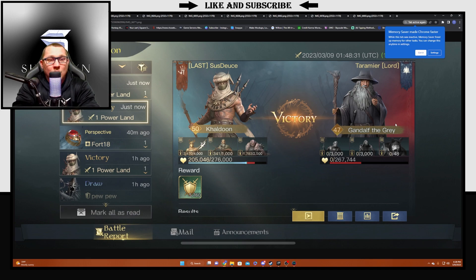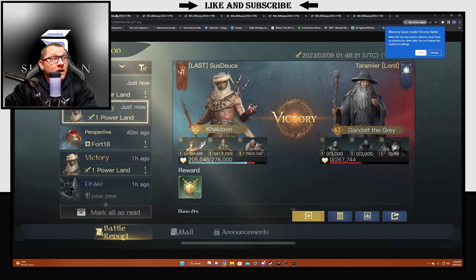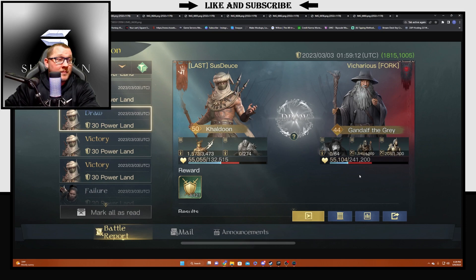The first report I'll show you is a Khaldun versus a Gandalf. This Gandalf is running Alchemists, Reapers, and Trolls — kind of an odd build. The Reapers I understand to a point since they always go after the lowest unit, so you're trying to get rid of those first. But unfortunately this player gets completely wrecked by this build.